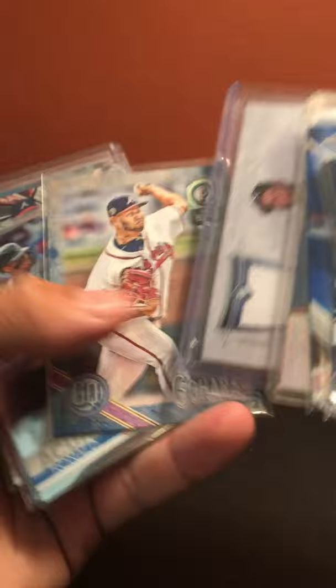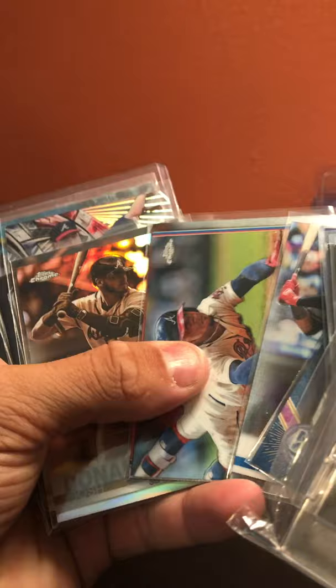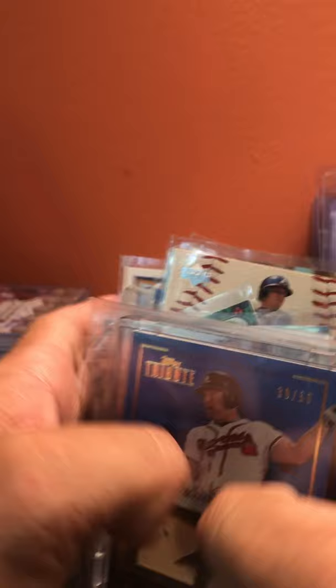Continuing Braves: Andrelton Simmons dual relic auto out of 299, Luis Gohara blue out of 250, Acuña 2019 Topps Chrome, Albies 2019 Topps Chrome — got two of those — Josh Donaldson sepia, Freddie Freeman sepia, Maddux Museum, Maddux Museum gold, unnumbered Tom Glavine base, Chipper Jones blue, Lucas Sims auto, Carlos Perez auto.